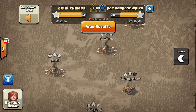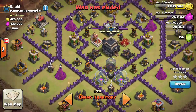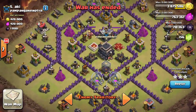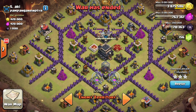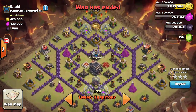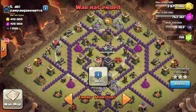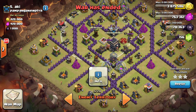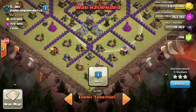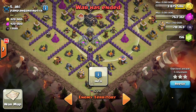Now let's look at the attack. Look at this base — all defenses are well spread out, so we can do a hawk plus balloon attack on this base. Look at this: the air defenses are not covering all the defenses, so hawk plus balloon attacks can be done on this base. Now let's watch the replay.